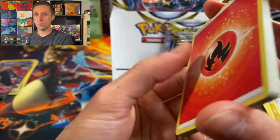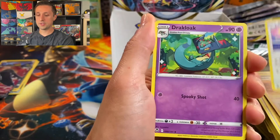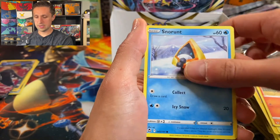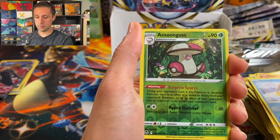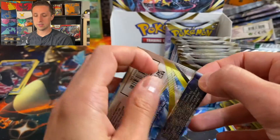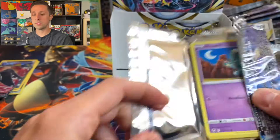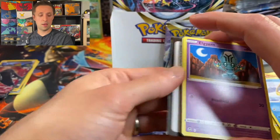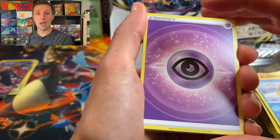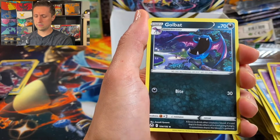If we could pull two alternate arts in one booster box, that would be pretty incredible, but I don't think I could be that lucky. Altaria, Duraludon, Amigta, Beldum, Stunfisk, Vulpix, Snorunt, Amoonguss — he's Amoonguss — and a non-holo. So we're getting some duplicate non-holos, which sometimes happens in booster boxes. Psychic Energy, Braviary, Sigilyph — that one's hard to say — Golbat, Amoonguss, Sandygast, Relicanth, Metang.